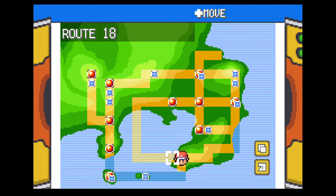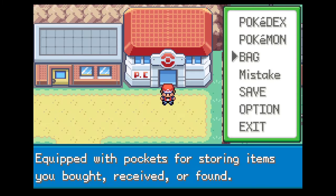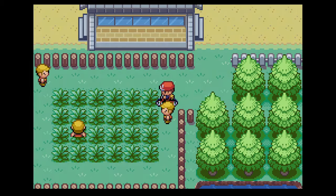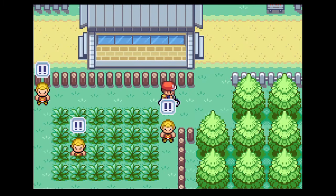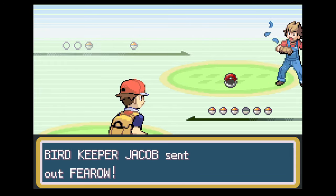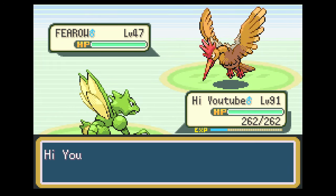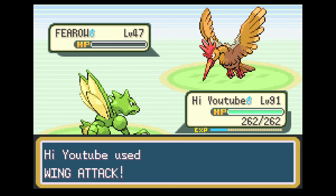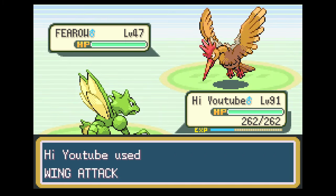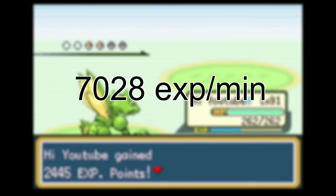Moving on to the second training area, we have Route 18. The trainer at the top right has four Fearows at level 47. This is also a good spot for early game, where they will be around level 26, and the trainer at the bottom has a Doduo at level 34. But like Route 16, it's only worth it to battle the first trainer if you've already beaten the game, because it's the only trainer who improves their team. Expect to see around 7,028 XP per minute.